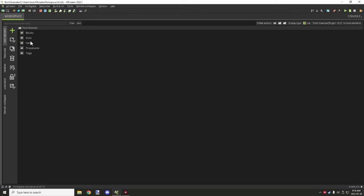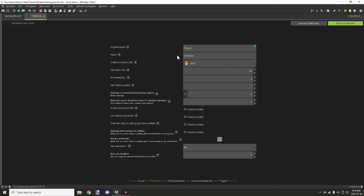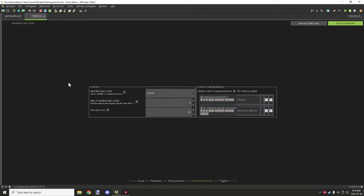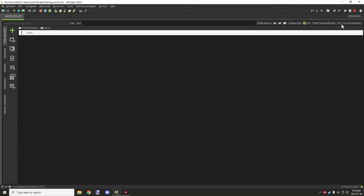Moving on to items, we have one item. We select our item texture and set the maximum stack size to 64. Miscellaneous is fine for the tab, or you can put it under a custom tab. It's not a food, it doesn't need an inventory, and it doesn't have any particular procedures — it's just a generic item.